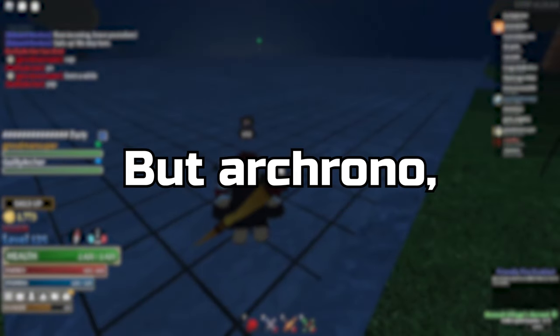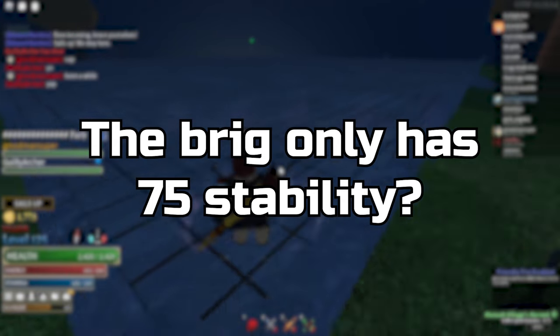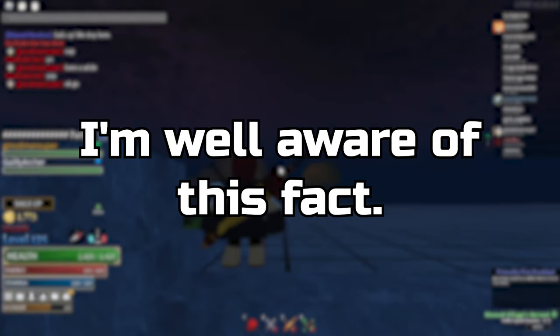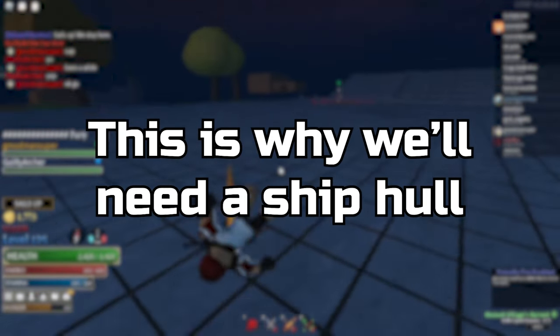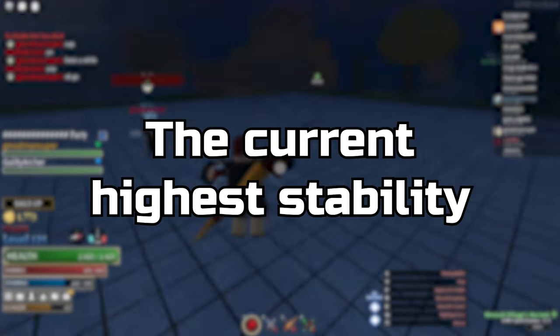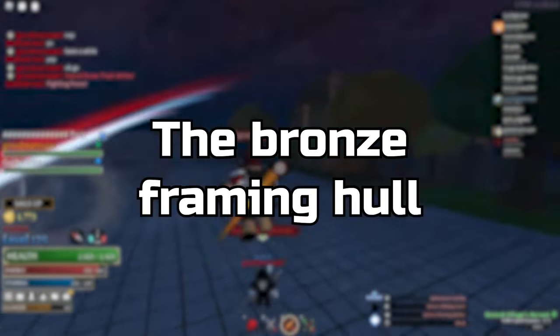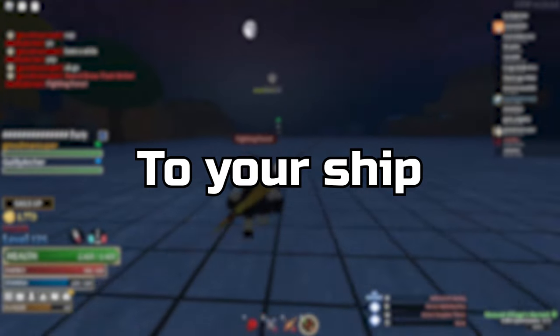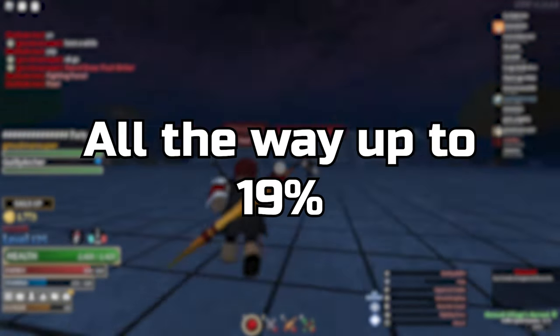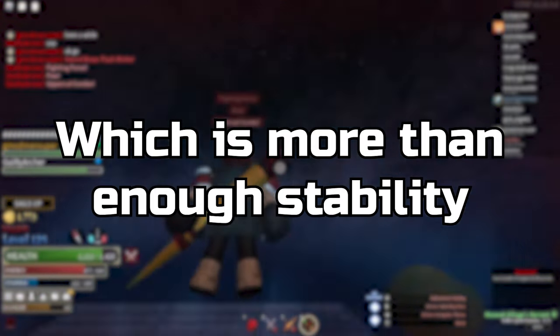The Brig only has 75 stability, and we need 85 to not take damage past the first range. This is why we'll need a ship hull with at least 10 stability. The current highest stability hull, the bronze framing hull, only gives 9% stability — but if you upgrade it to Strong, it raises all the way up to 19%, which is more than enough stability.